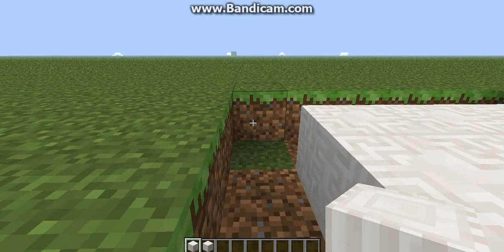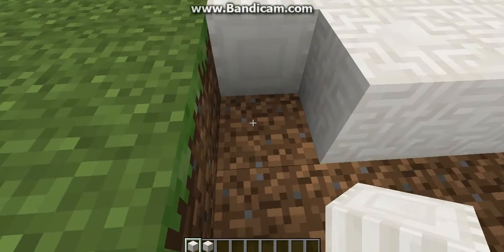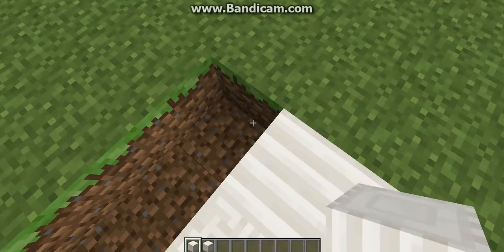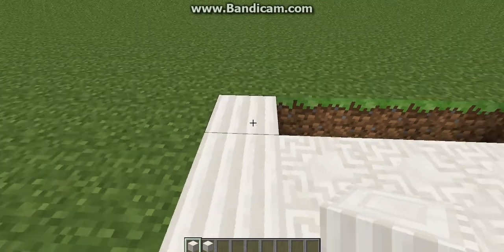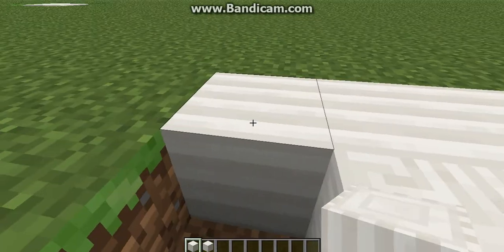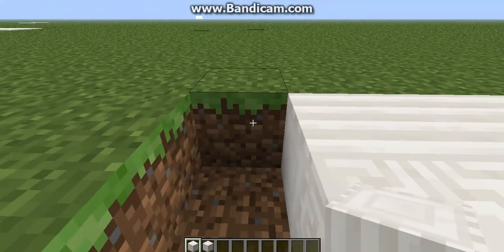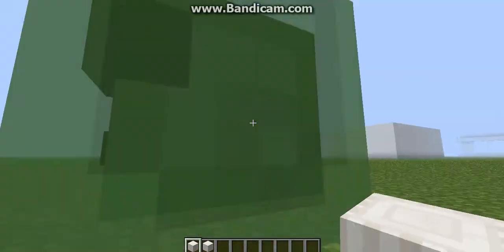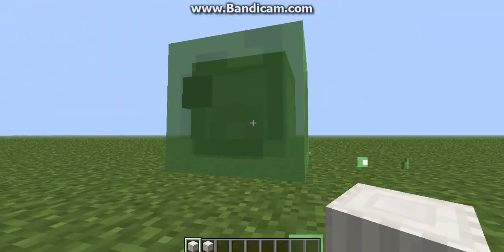What you're gonna do is take your pillar quartz block and place it like this. You're not gonna do it like that — do not do that. You're gonna go like this. Oh my gosh, it's so pretty, so cool!